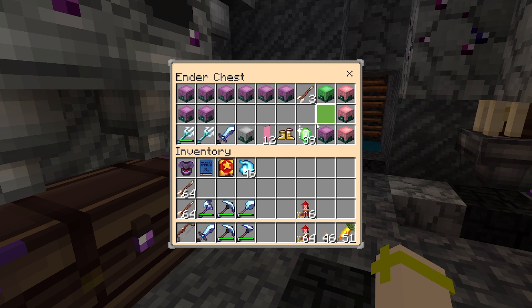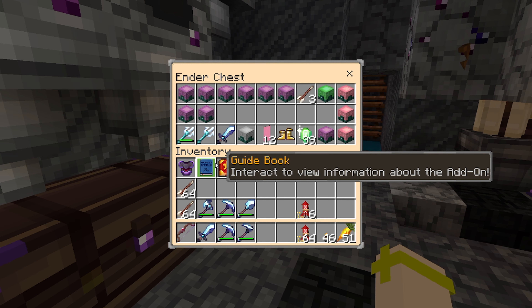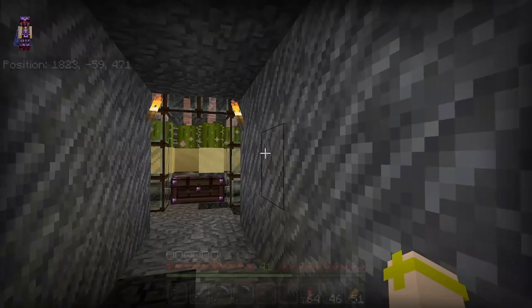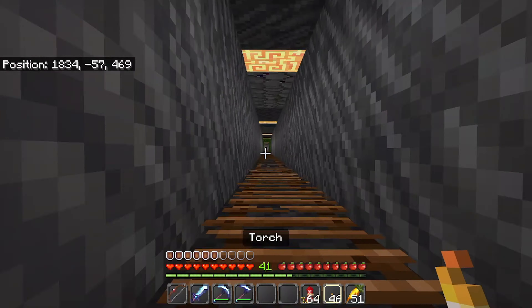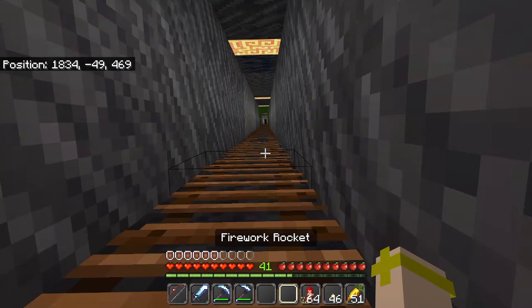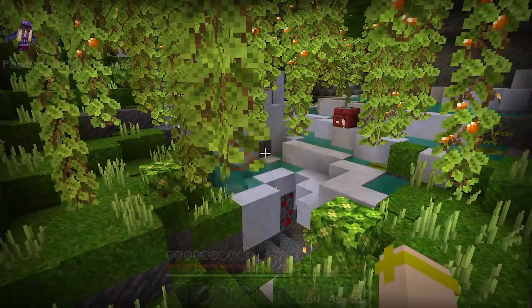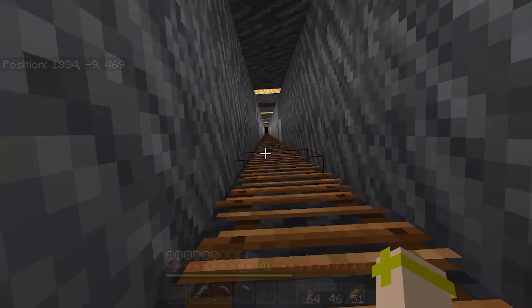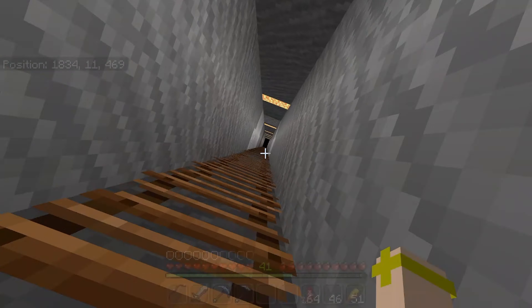Where do we want to start first? I am really excited about the Tree Capitator and the Vein Miner, so maybe we can start there. I know we're going to need a whole lot of materials. I don't want to rush through these mods, especially the magic one — I want to be able to take my time and enjoy them with you guys.